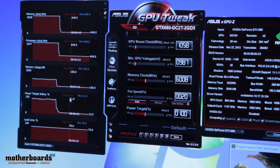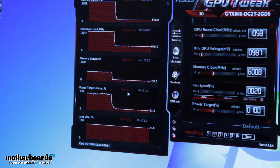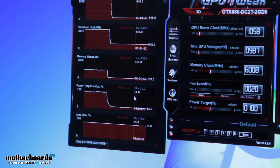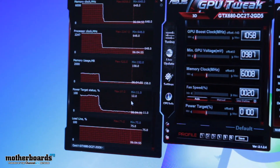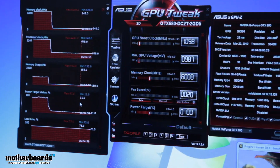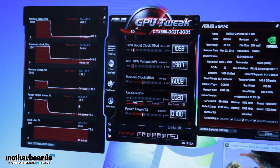Looking at the power target value, we can see it's at only 87% compared to the 105% the reference card was at. This ultimately means that because we're running at a lower temperature marker as well as a lower TDP marker, we're going to have more overclocking headroom. Let's go ahead and see what some additional overclocking metrics look like as we scale the card up.